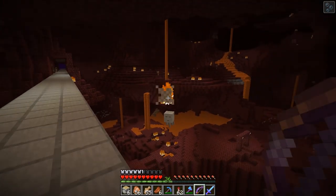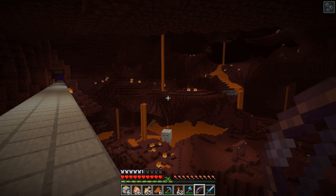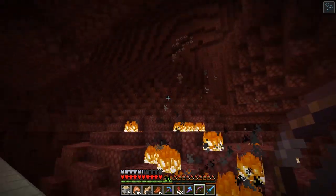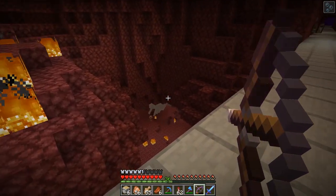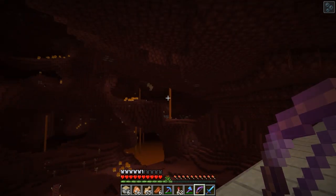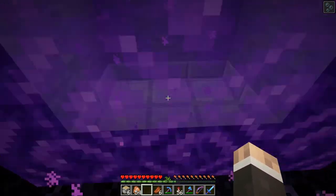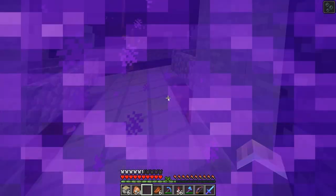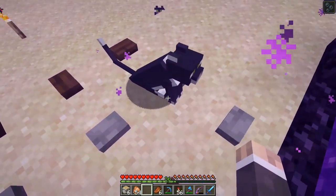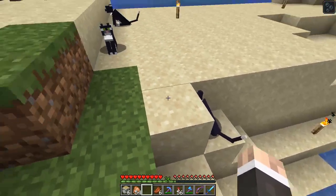I went ahead and bred them so now I have three cats. A ghast fired at me and nearly killed my cats - I am not gonna get my cats killed after working so hard for them. I almost hit a pigman - that would have been bad. Okay, I think it's safe. Get through to the other side. I really hate working with animals in Minecraft sometimes. Sit down - one, two, three, and four. I got all my cats! I am putting a gate around this so they cannot get back in and travel through the portal.